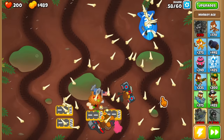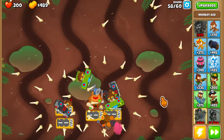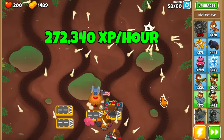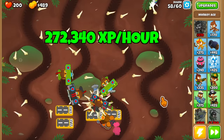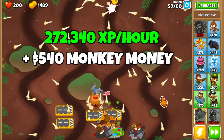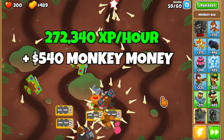This takes about 10 to 15 seconds to place everything down and gives over 30,000 XP per game. One game lasts about six minutes and also awards 60 monkey money for completing it. If you can do nine games per hour, that's about 270,000 XP plus 540 monkey money, which is not bad considering all we did is place the towers down and go AFK for five minutes.